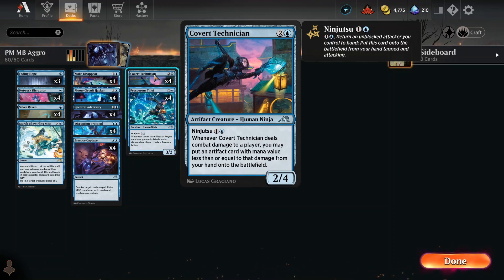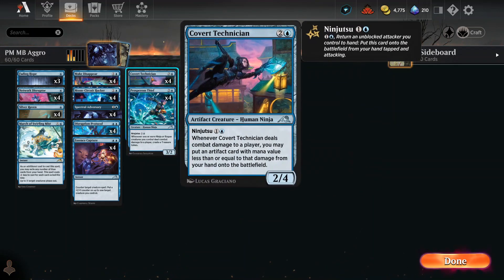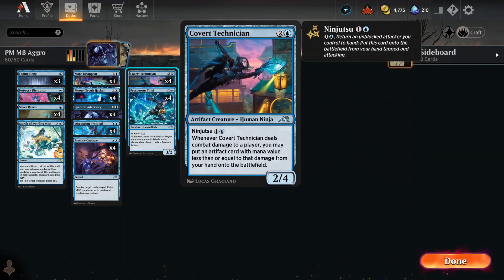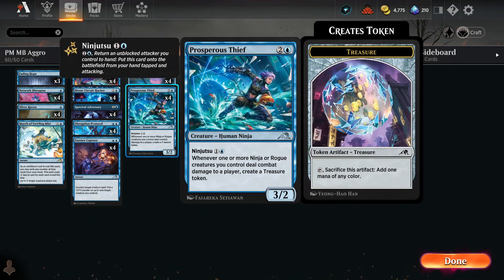There's Covert Technician — she is three mana for a 2/4 with ninjutsu; you pay two to get her out. When she deals damage to a player, you may put an artifact card with mana value less than or equal to the damage dealt from your hand to the battlefield. She generally does two points of damage, so you can pull back any mana-value-two-or-less artifact. For instance, you can ninjutsu the Silver Raven back to your hand, attack, then just put out the Raven without paying for it and scry again — a pretty decent little combo there.